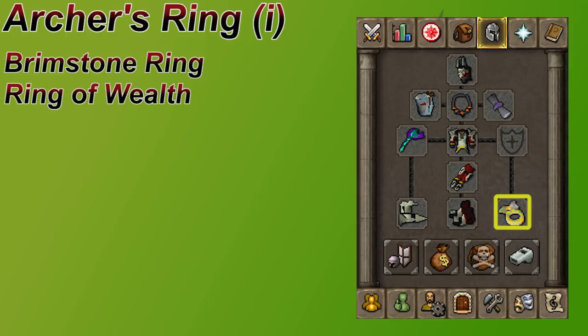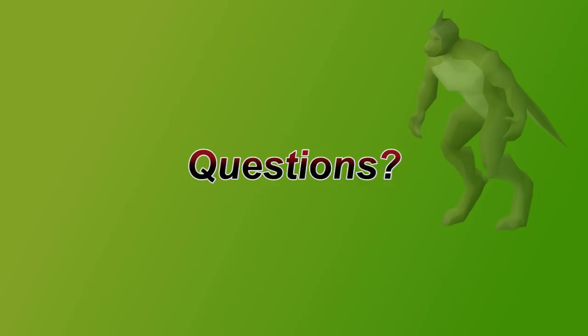A Ring of Wealth can be remotely helpful since they do drop coins if you don't feel like picking them up on your own. Again, the gear setup is very simple, but if you still have any questions about what gear you're trying to wear, just let me know in the comments section below and I can get back to you as soon as possible.